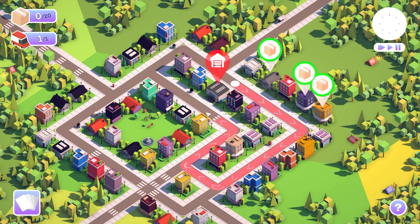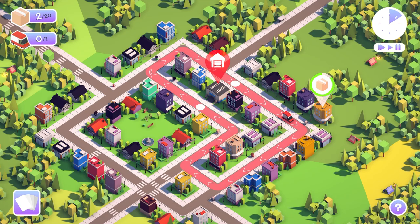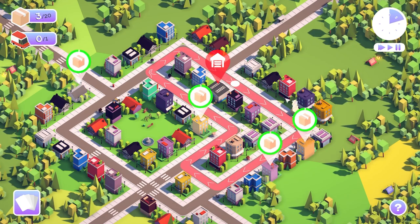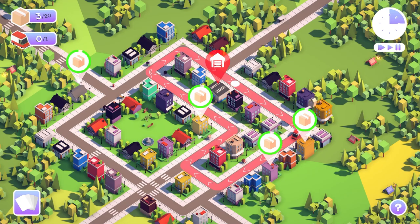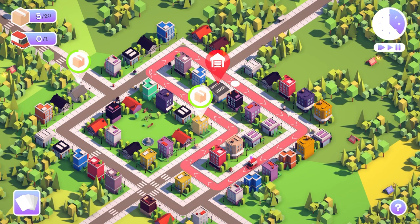As ever, I'll do my very best to explain what the heck is happening, and I dare say you'll probably get the hang of things pretty darned quickly. What we're able to do is draw delivery routes. Very, very simple - we need to try and optimize for delivery routes. We're going to get a whole bunch of packages that we need to deliver over the course of any given day, week, whatever the time frame is.